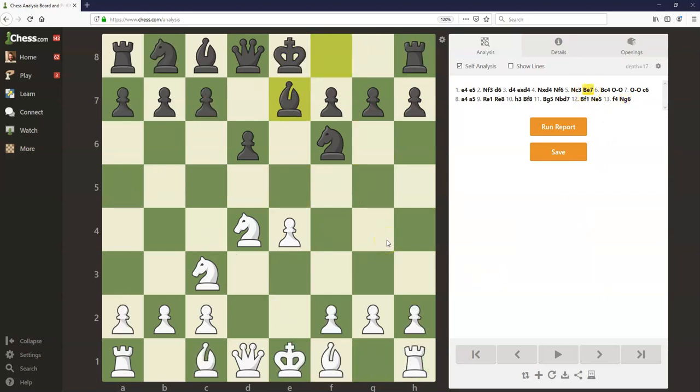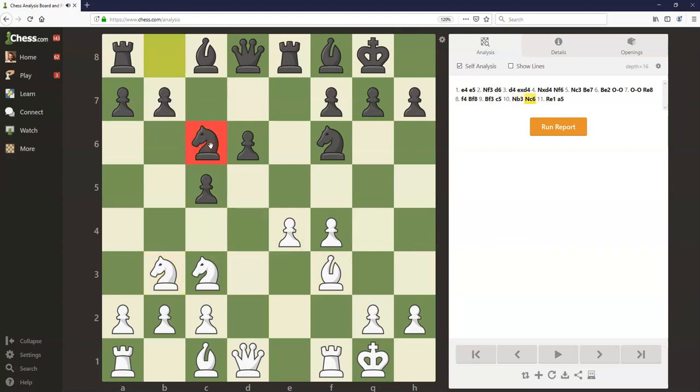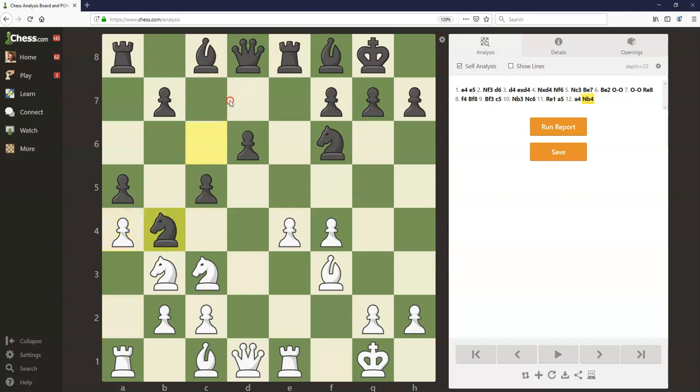Sometimes white doesn't put the bishop on c4 and instead adopts an alternative setup with bishop e2 and later bishop f3. After bishop e2, castles, rook e8, white can play f4 to grab more space, and they want this bishop to come to f3, where it will defend the pawn and possibly exert influence down the diagonal if white can get the e5 break in. Black again plays bishop f8, moving that bishop out of the way to pressure e4. White defends with bishop f3, black plays c5 to drive away the knight, and after the knight moves, the knight finally develops to c6. After rook e1, black even plays a5 sometimes trying to drive the knight further with a future a4. White can play a4 to prevent this threat, but that surrenders the b4 square to black, and black can play knight b4 and look to play bishop e6 soon in complete development.